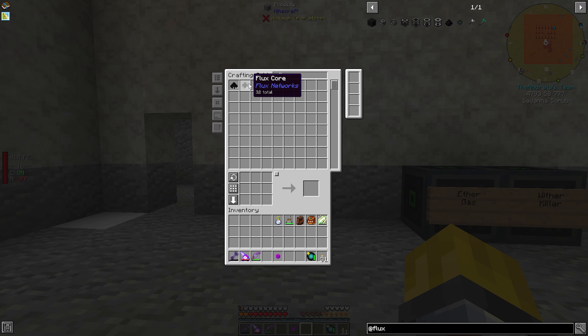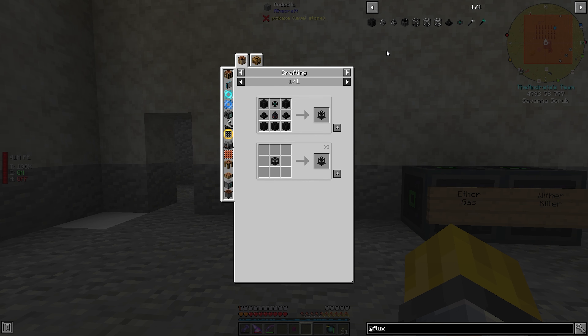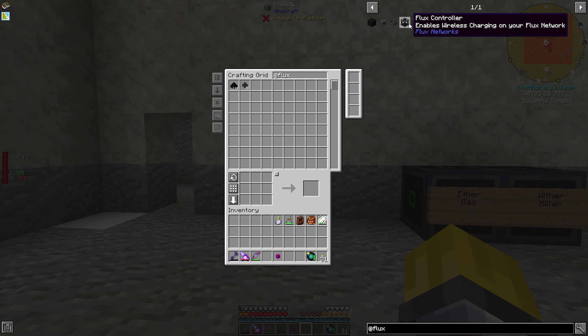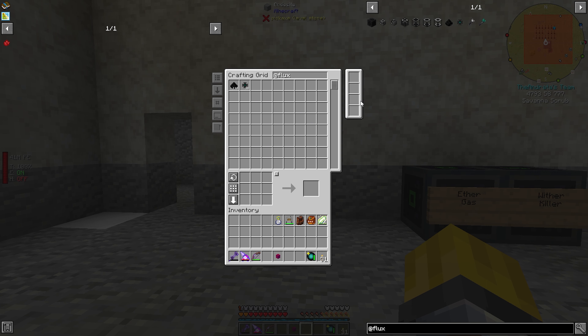We're gonna get into Flux Networks, because I already created the flux cores and the flux dust. I remember when I created these I didn't have any ender pearls, but I sacrificed the ender pearls I had to get into this and then was extremely depressed that I couldn't do it. But I can now. We need a player transmitter of the nitro tier to get the controller, so we need to dive into the nitro tier — which is not hard, since it requires nether stars.